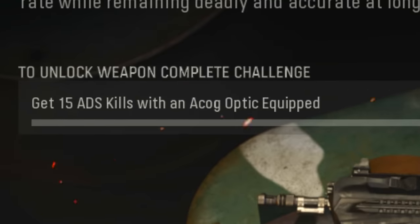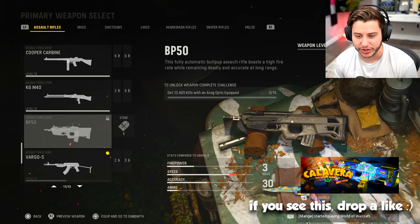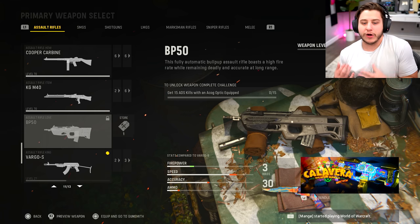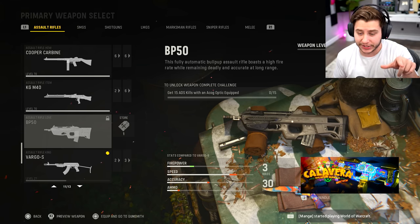To unlock this weapon, all you gotta do is get 15 ADS kills with an ACOG equipped. They've made unlocking weapons on Vanguard so much easier, because when this game first dropped, it was like get 5 kills while crouching, doing YY, slide canceling, and 15 different completed matches. Now it's just like, yeah, get 15 kills. We don't care anymore.